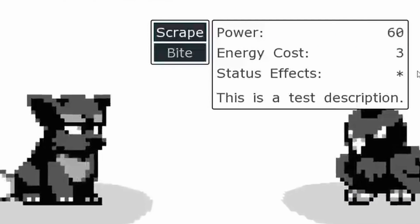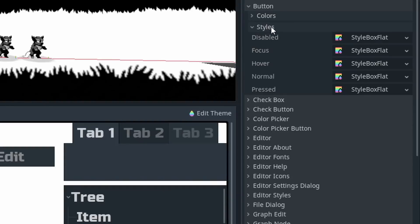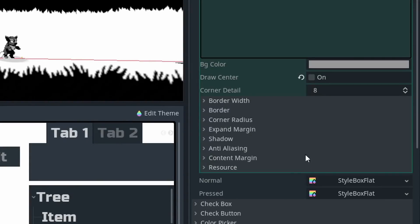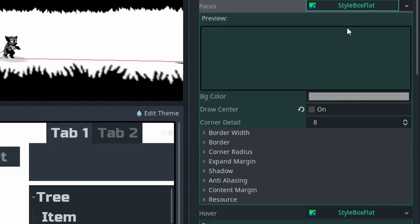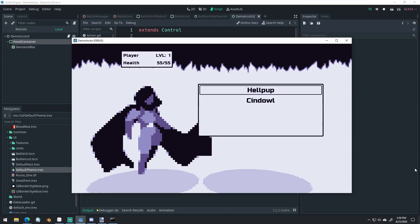After the break, it was time to address the button list for selecting actions. I opened up my default theme and started messing around with the style box flat resources. These are pretty nice for setting up simple style boxes without having to make your own sprites. The final result was good enough, so I decided to move on.